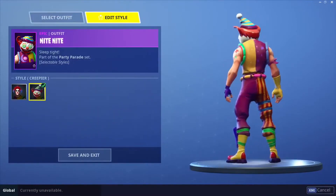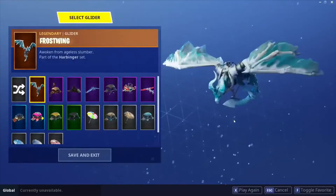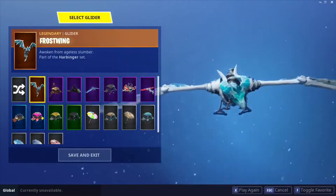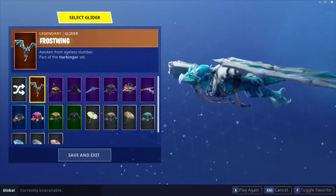But Valkyrie I'm really excited about. She comes with the Valkyrie wings backbling and she also comes with this amazing frost wing glider. I really like it — it kind of reminds me of World of Warcraft, it has that whole World of Warcraft feel to it.